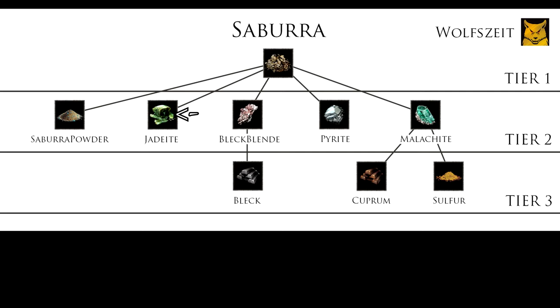Next is Jedite. It's a pretty good slashing material, so you can make swords out of it — pretty good swords. It's like the cheap man's Cronite. It's light, it's sharp, it's good, and it's also pretty easy to get.